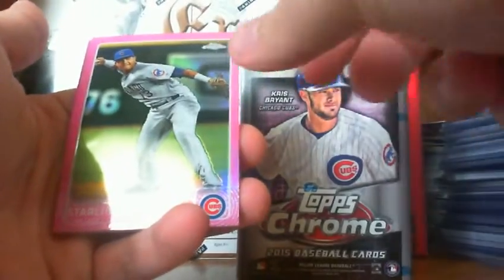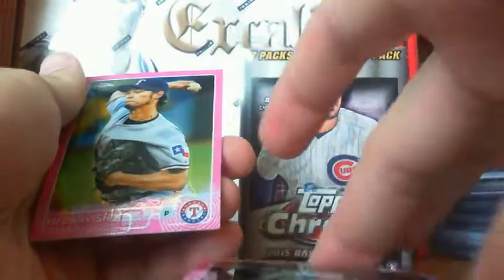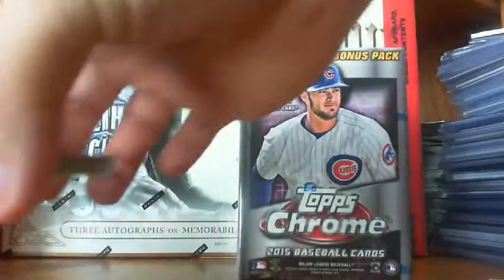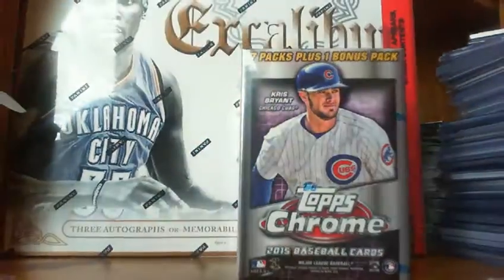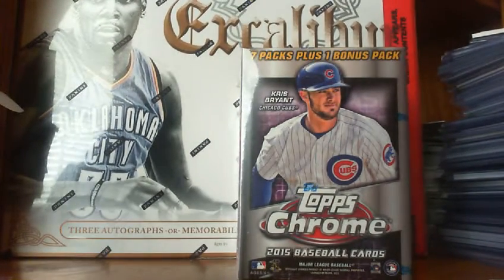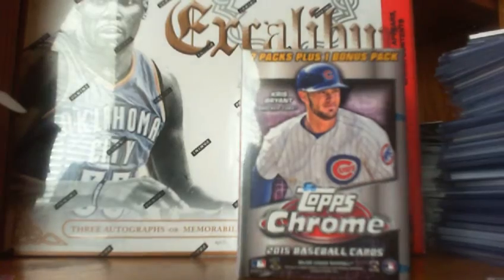My first pink is a Starling Castro, and then a second pink — a Yu Darvish. Looks like a theme here. And a Rodriguez rookie, and a Dini. No Kris Bryant pink, but that's alright. Overall I guess that was alright. Nothing too great in that — don't know if I'd go crazy over that again.